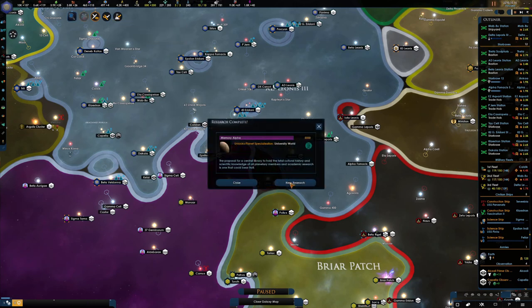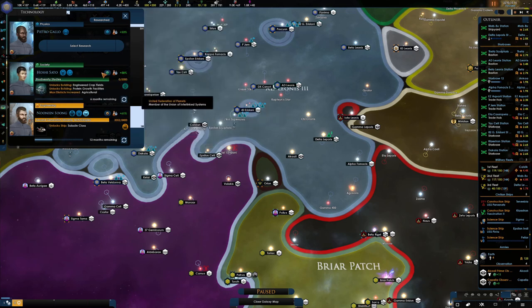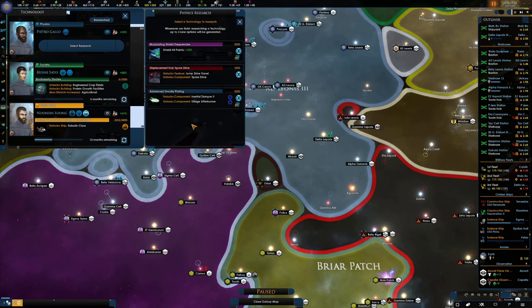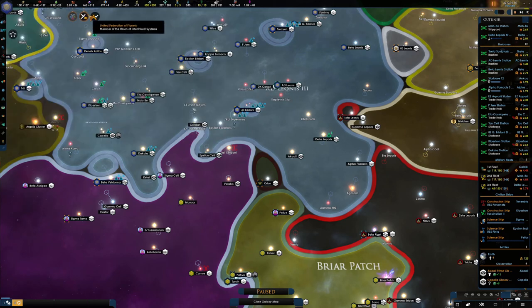Let's pause, get this done, and then we're going to call that an episode. Okay, let's go for the agricultural — it's a warp drive. So we can get that other flagship, which we are still waiting for actually. We need the flagship event to fire.